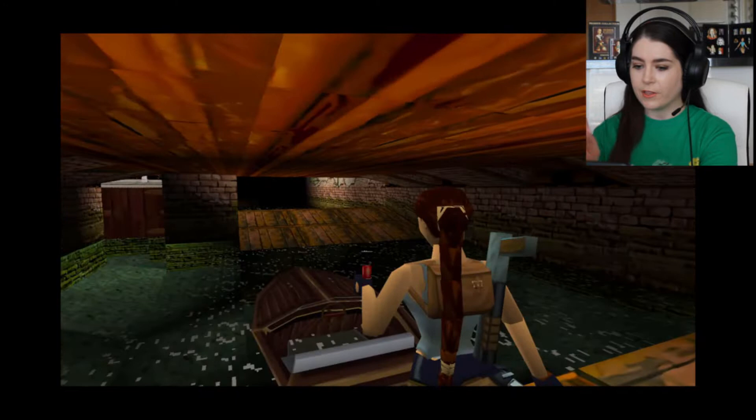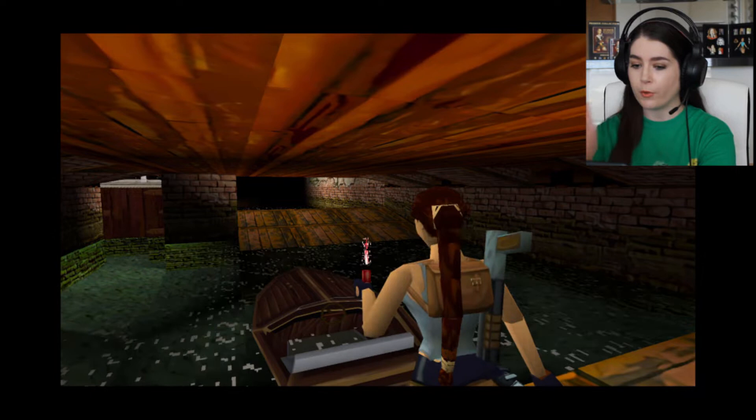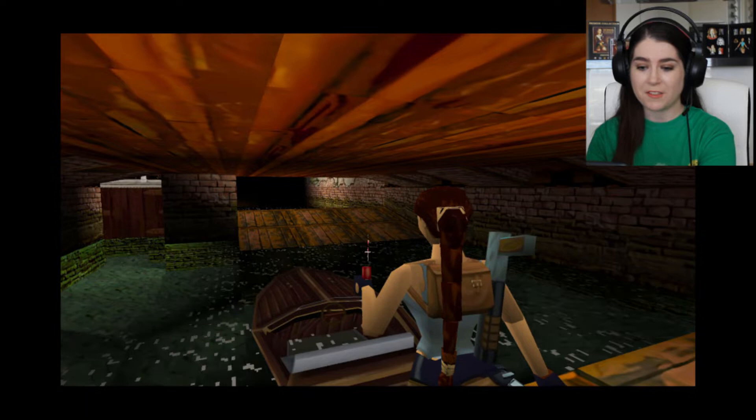So the cheat is basically: the ramp is the threshold that sets off the timer. So if you don't go through the ramp — they try to make you go through it by closing the door behind you — but as you can clearly see, you can just swim under it.